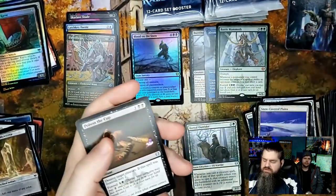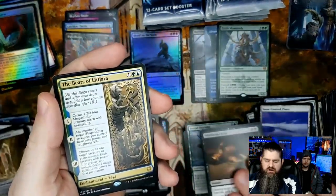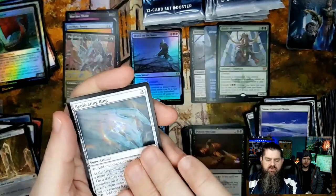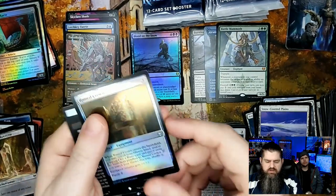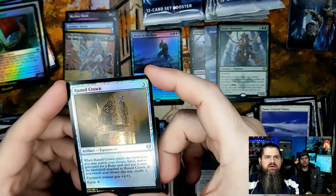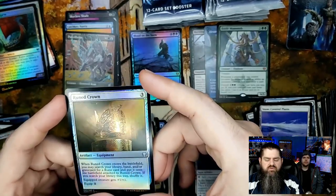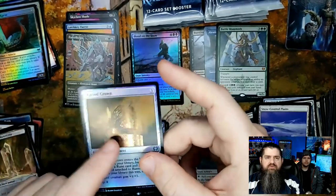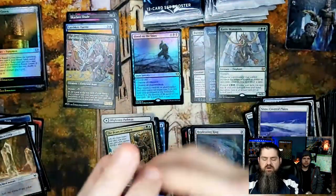Poison the Cup — still think that's pretty dope art. Bears of Littjara for a rare saga. Replicating Ring. And Ruined Crown — I wanted to see how this one looks in foil. They could have maybe accented the crown a little better, but I really like this card a lot. It has potential to be used in fun ways.